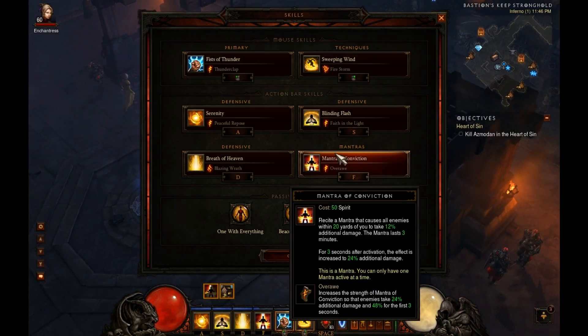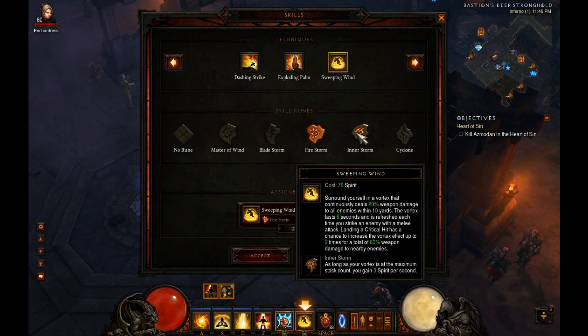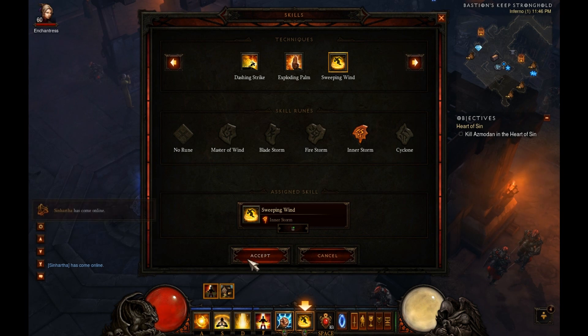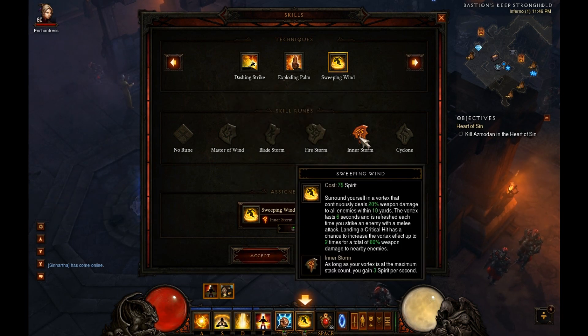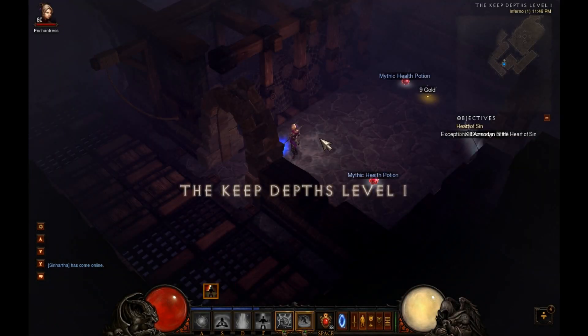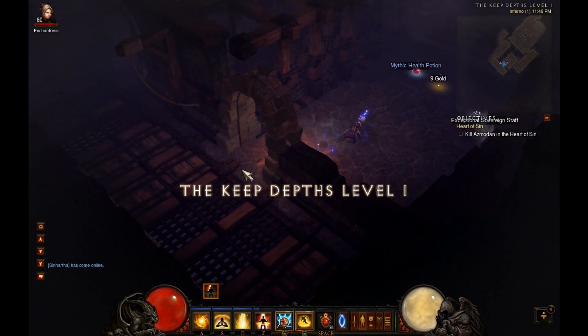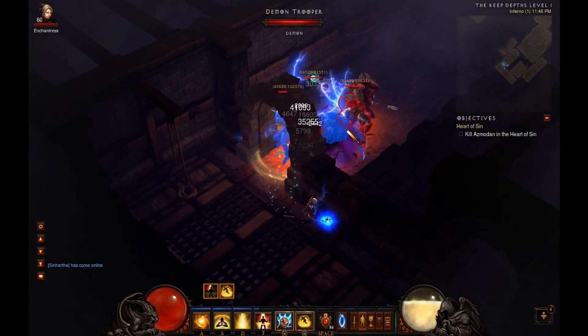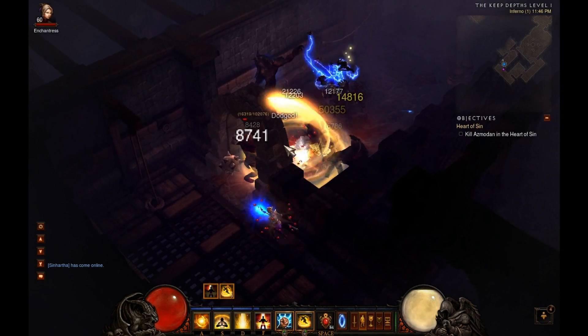The last two rune choices - the first one is Inner Storm. As long as you have Sweeping Wind up, you're gaining three spirit per second. The three spirit per second is good, but realistically you're already gaining enough spirit from your primary skill, so it's not overly advantageous, but still helpful.